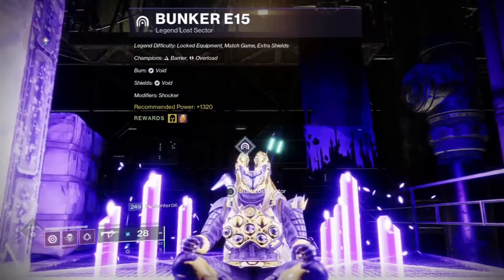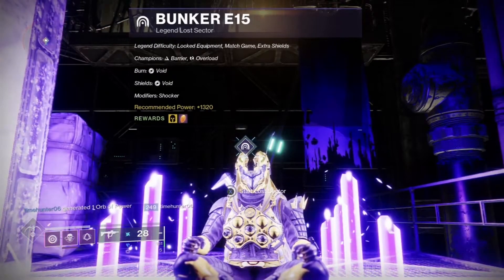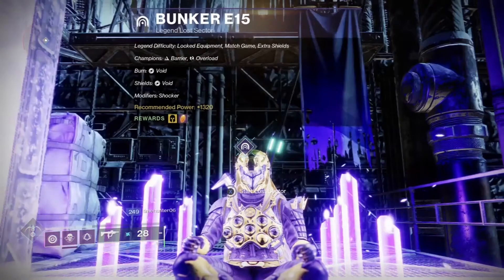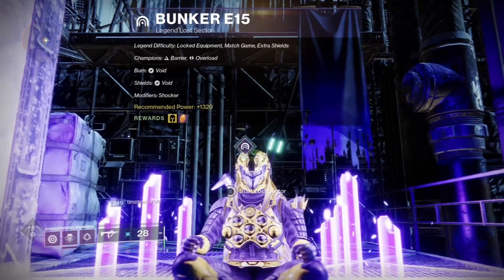This week's modifiers are Shocker, where Radiolarian Fluid spawns upon defeating Vex enemies; Void Burn, which increases the output damage of void weapons and abilities for you and your enemies by 50 percent.